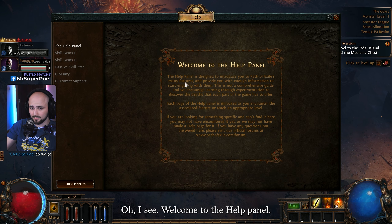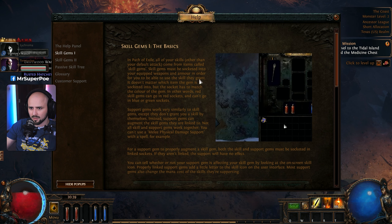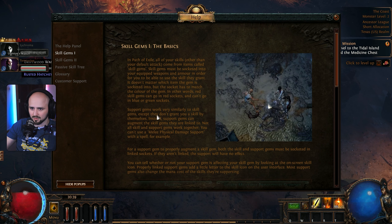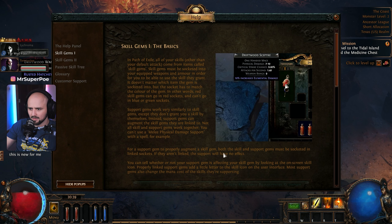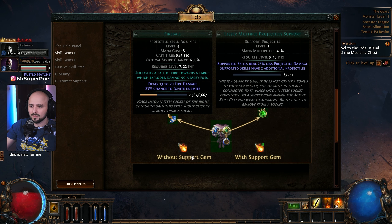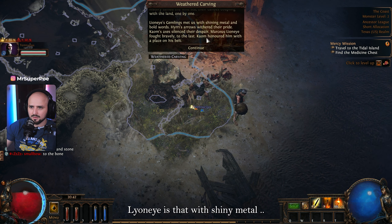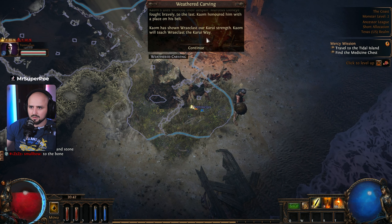Welcome to the help panel — finally I found the help section. Skills just might be stuck into your group. Many minutes later... many hours later.